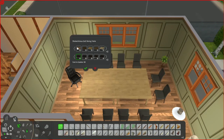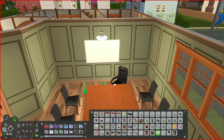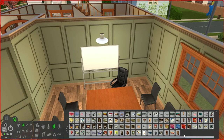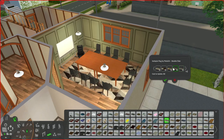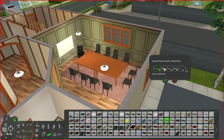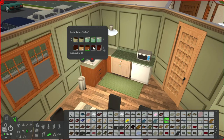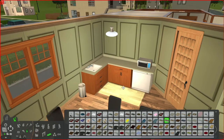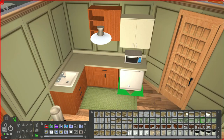Moving into the boardroom — I didn't change too much here. I recolored the tables to match the windows; we have a very orange and green theme to this lot. This boardroom is pretty simple — I just want it to be a place where the town council can meet. I put in a whiteboard which I thought was kind of cute, and a massive rug under the table using some Isotopia rug recolors and slaved different-size rugs I recently picked up.